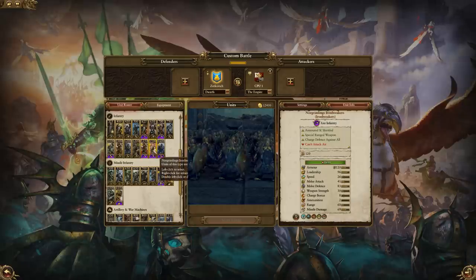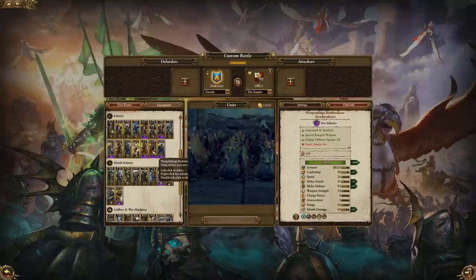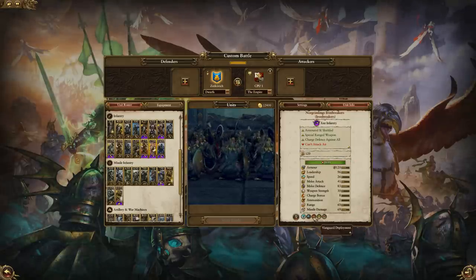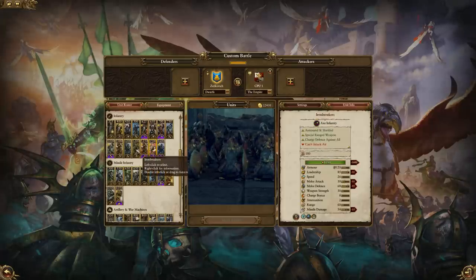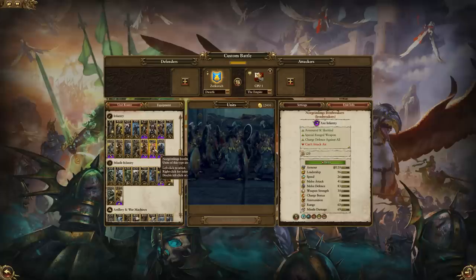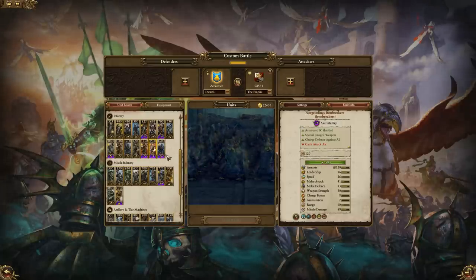Norgrimlings Iron Breakers are very much your regular Iron Breakers, just slightly tougher. They've got 96 leadership, which is insane — makes them nearly unbreakable essentially. More melee attacks so they'll do a bit more damage, but they're generally going to serve the same purpose as regular Iron Breakers. They do strangely have Vanguard deployment, which I'm not really sure how much use that's going to be for a unit with 26 speed. It's also worth noting their unit size is 20 Dwarves stronger than regular Iron Breakers, which just adds to their toughness.